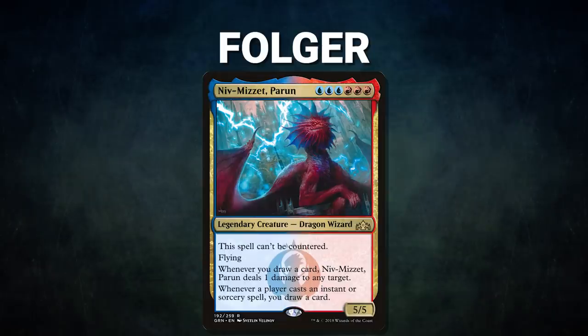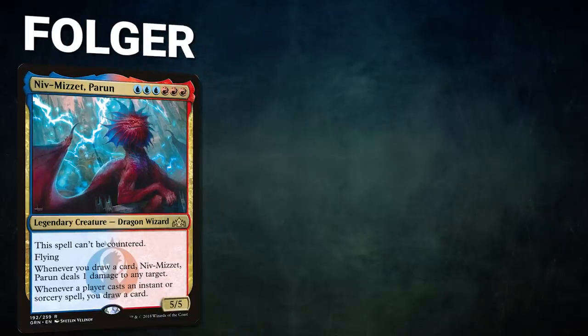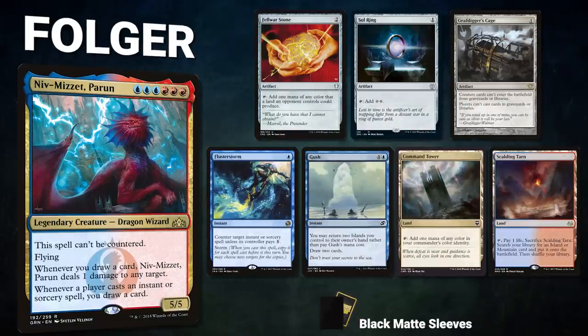Finally we have Folger piloting Niv-Mizzet Parun. This is a control deck seeking to use counter magic and permission-based play to keep the board in check. It synergizes with its commander and eventually finds a Curiosity combo to close out the game. His opening hand contains a Felwar Stone, Sol Ring, Grafdigger's Cage, Flusterstorm, Gush, Command Tower, and a Scalding Tarn.